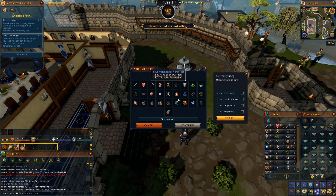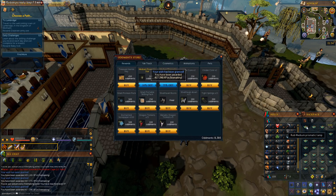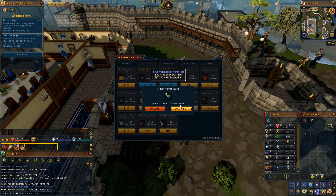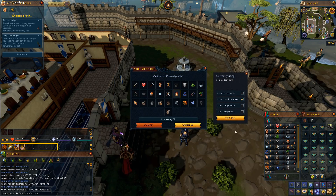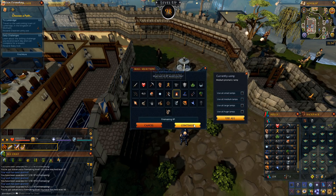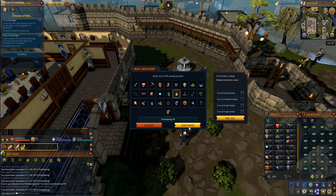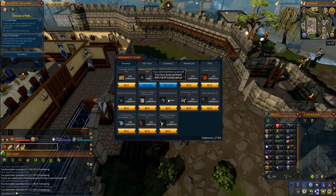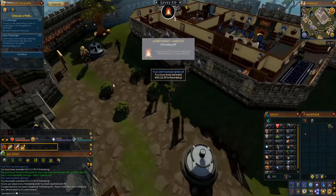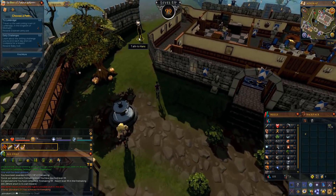All right — two more levels. Have I got enough oddments? It's gonna be down to the wire. I might have to get a couple more — not sure if it's been fixed by now, it may well be. Oh, 98 — I think we've got enough, should be like three inventories right. Number one, number two, and that should be the final one — yes it is! All right, this is it — next one. There we go — level 99 Firemaking! And Hans, my guy!